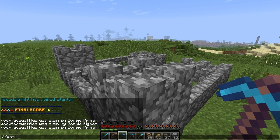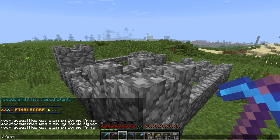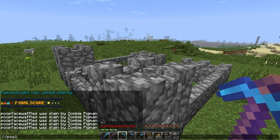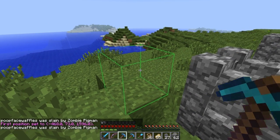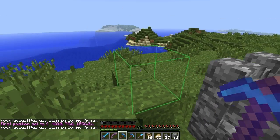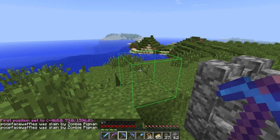First, you want to do //position1. And my god, he's dying a lot. Slash slash position — this is a quick region guide. No laughing allowed. Slash slash position1. So you can see the first point selected here using a wireframe. I shouldn't be laughing because I've been in pain loops like that before.